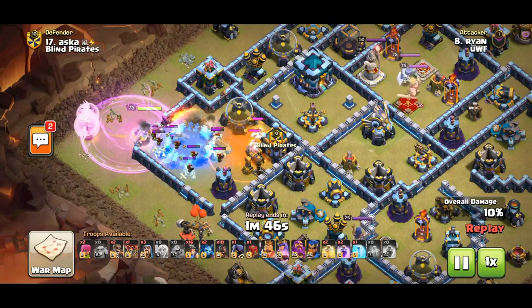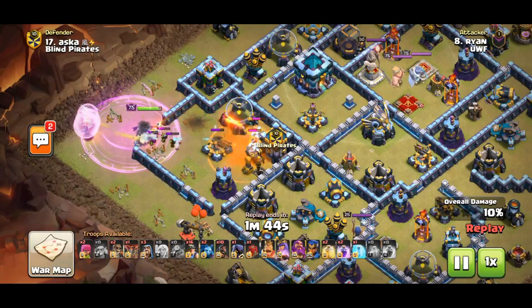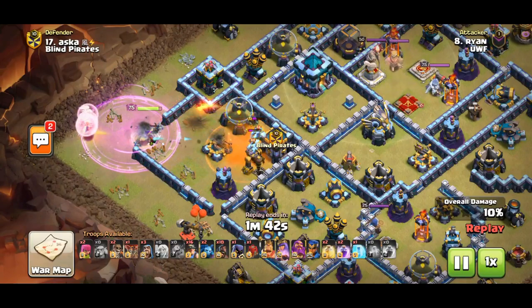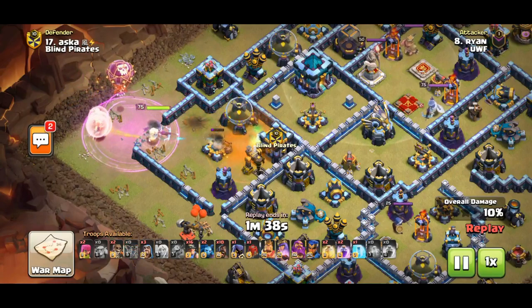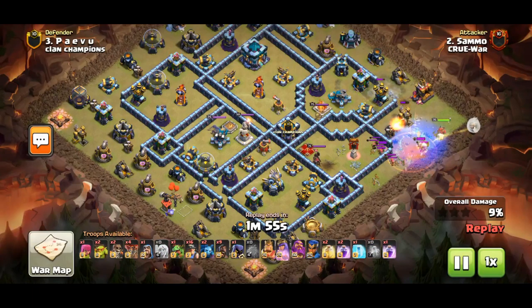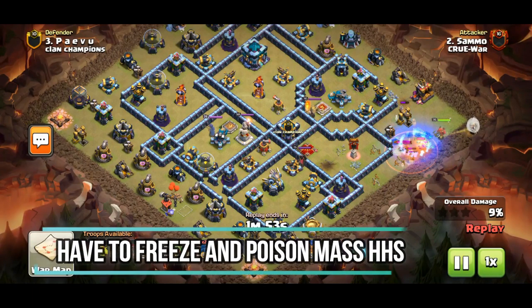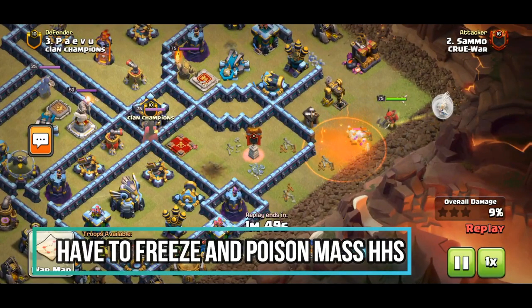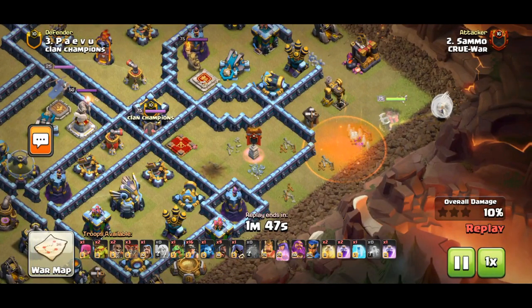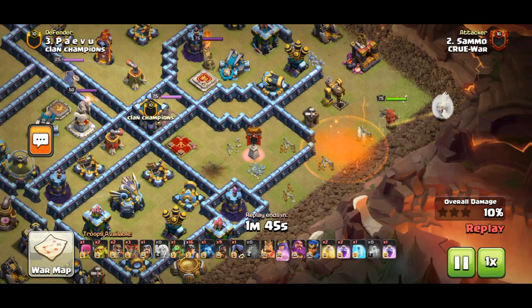As soon as the headhunters get a shot off, the queen's hit speed slows down so much, so it's best to freeze the headhunters as they get in front of the queen so she can snipe them off. Another way to deal with the super minion is to send in kokoloons to waste the super minion's long shots so that the queen can take care of them when they try to get closer. This takes good timing, but you can end up saving your spells if you get it right.